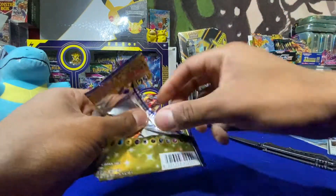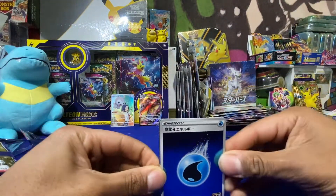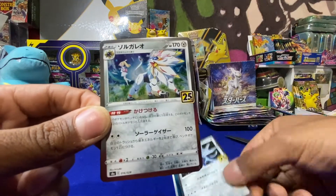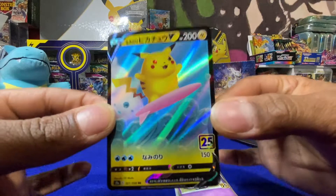And now the Celebrations. I really wish I would just pull that fucking golden Mew so I could be done with this shit. That's literally the only card in the Japanese set I need — I have enough of these fucking surfing Pikachus.